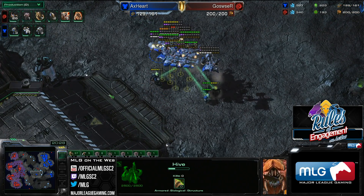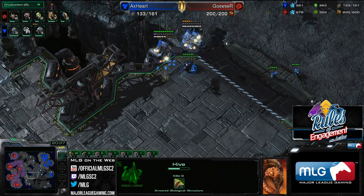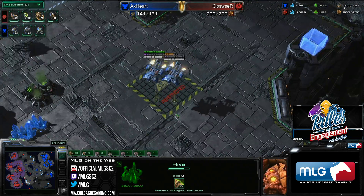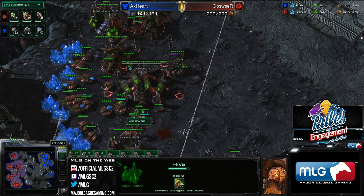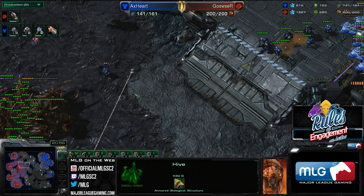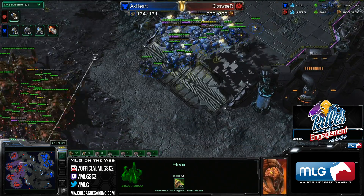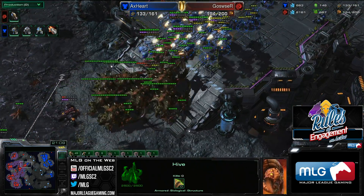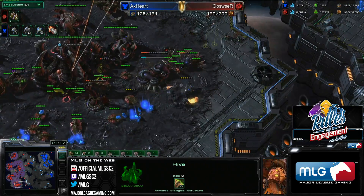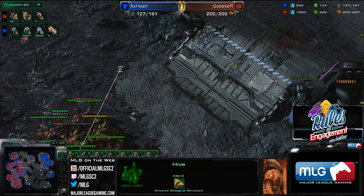That's always your priority. If your opponent's doing fancy drop play, yes, you want to try to stop that — have a few Speedlings to run down those drops — but it's okay to take damage from drops. The worst thing to do in this position is to send your Ultras chasing after drops and turtle up saying you need to hold your five bases. Yes, it's nice to hold your five bases, but you can lose one and drop down to four — that's fine. As long as your opponent doesn't stabilize their fourth, you're going to win in about five minutes. Around the 25-minute mark, they're going to be mined out of three bases. The key thing is just continually deny that fourth base over and over again.